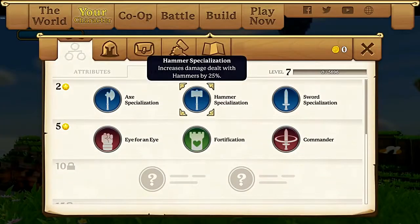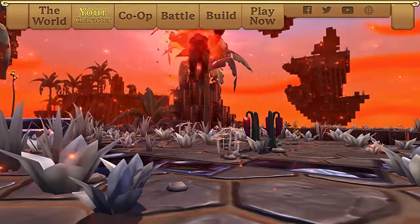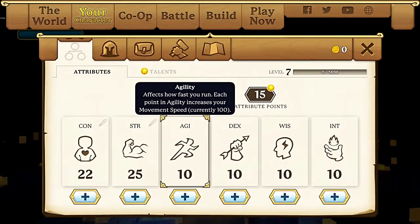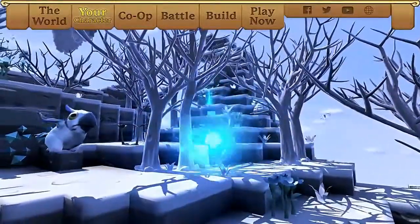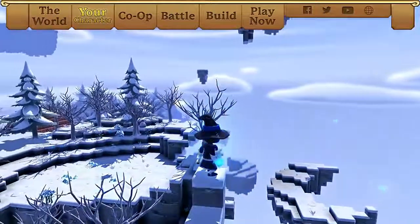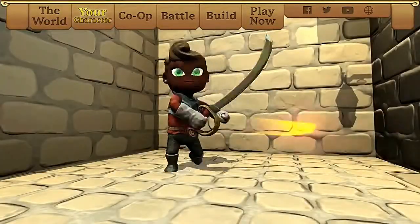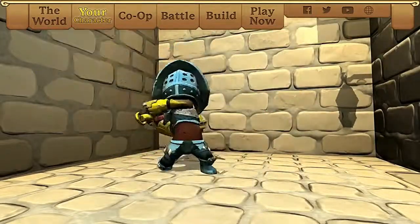Each class has unique talents that you will need to unlock by leveling up. By assigning attribute points, you will get stronger, faster, smarter. As you become more powerful, so will your ability to craft, allowing you to forge hundreds of items — including fine weapons to smite your foes and sturdy armor to defend yourself from harm.